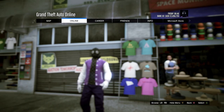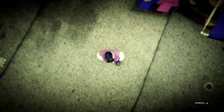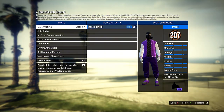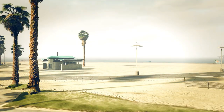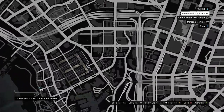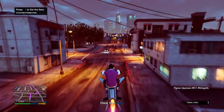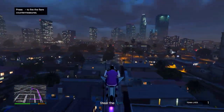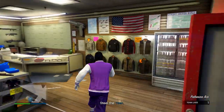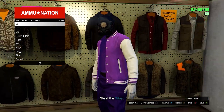Once you've done that, open your pause menu, go to Online, Jobs, Play Job, Rockstar Created, then start up a Titan of a Job on Missions. When you load in, head over to any Ammo Nation store in the mission. Inside, save this in slot one - overwrite the save again - and then quit the job using your phone.